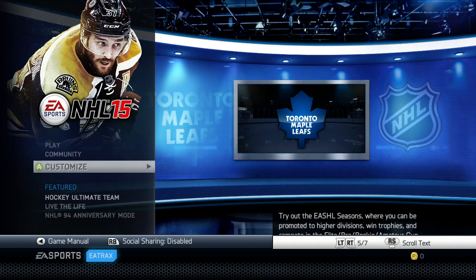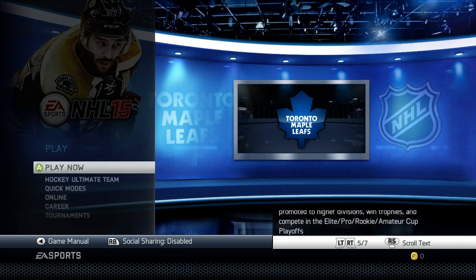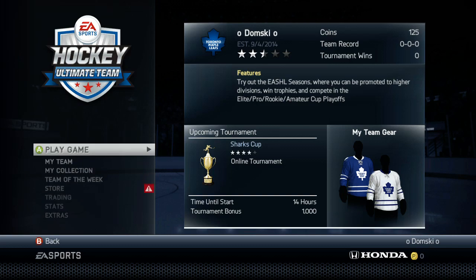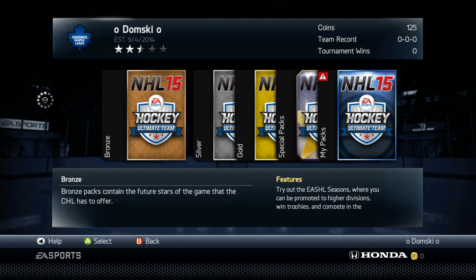Now let's see what else I can show you guys. If we go into Hockey Ultimate Team, there are a couple of different changes for NHL 15. Instead of pucks — I don't know if EA made a mistake — in the bottom right you can see pucks right there, the little coin with the P. But in HUT at the top you can see it's coins. When we got our returning reward, instead of pucks that you would get for NHL 14, it was packs — I got five packs instead of pucks. So that's something different.